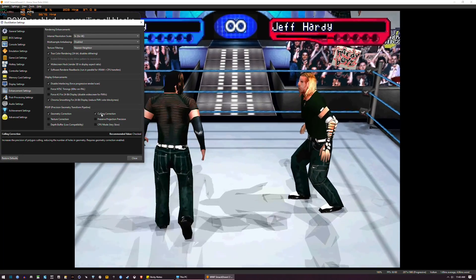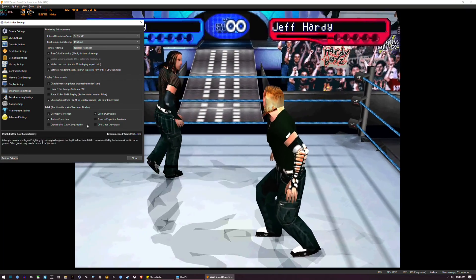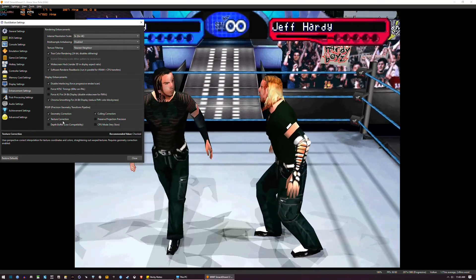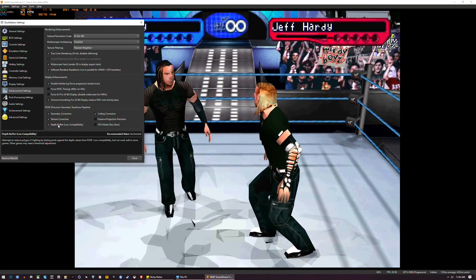Now the holes in the geometry are now fixed. Then click Texture Correction. And then for some, Depth Buffer may also help, because if we turn this off, the hair for both Matt and Jeff is kind of flickering. Then when we turn this on, it's now gone.